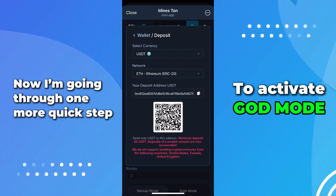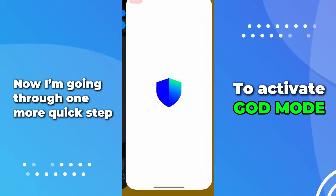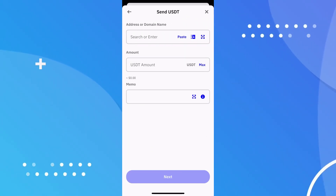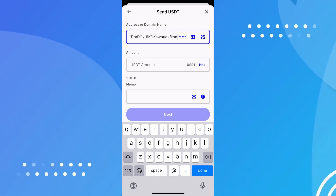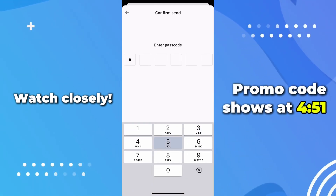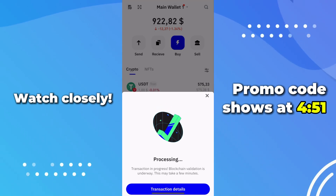I head over to the necessary section, switch to another app, tap a few buttons, enter some info, confirm, and then return. The process was fast.